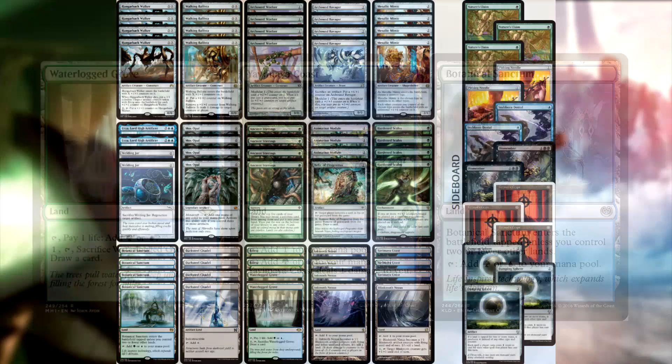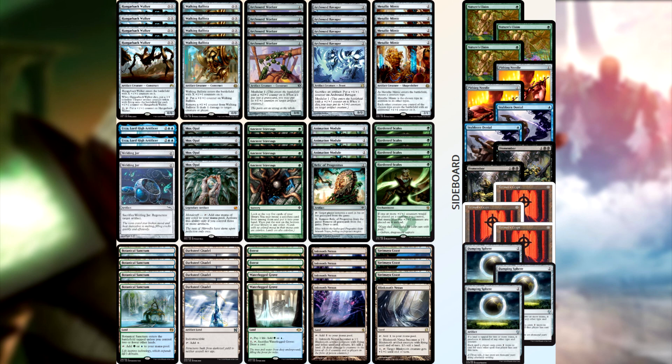After the third land drop it doesn't really matter whether your lands come in tapped or untapped, so Botanical Sanctum coming in tapped on turn 4 isn't hugely relevant. The Yavimaya Coast is a nice budget alternative, and you're very rarely using the colored ability — it won't deal more damage than a Breeding Pool on average. Other lands: 4 Inkmoth Nexus for infect kills, 4 Darksteel Citadel for Mox Opal metalcraft, and 1 Blinkmoth Nexus as backup. We also have 2 Welding Jars for protection and 4 Mox Opals, plus 4 Arcbound Workers and 3 Animation Modules.